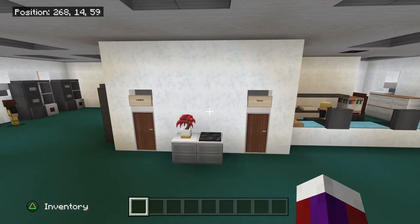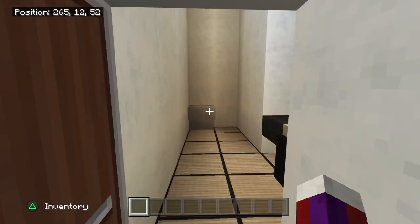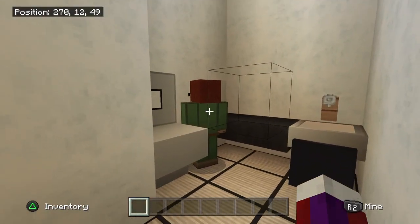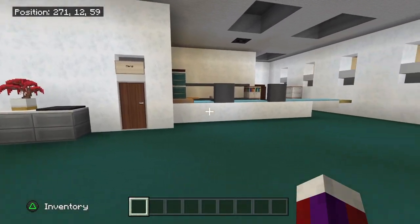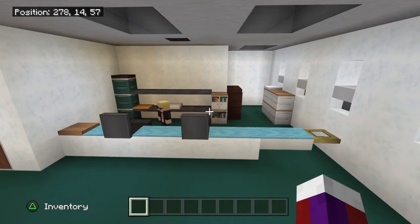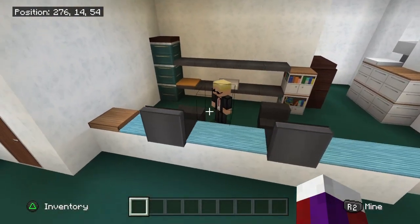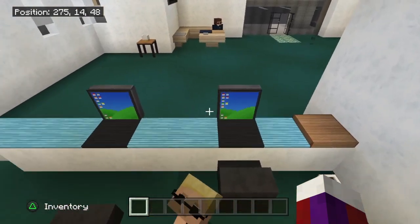Right over here we have the bathrooms — ladies on this side and men's on this side. Oh, I'm sorry sir — should have knocked before I went in there. Over here we have the front desk. You can see somebody back here just standing and not really working.